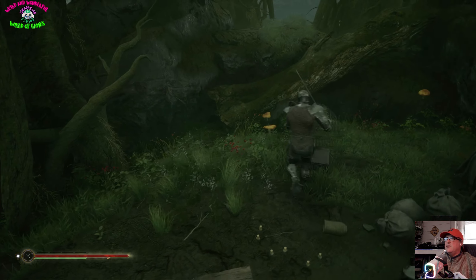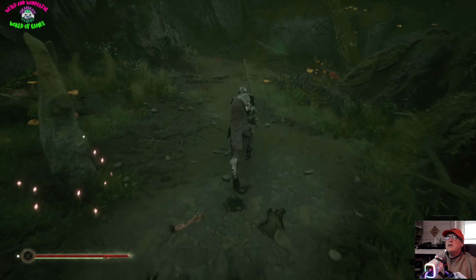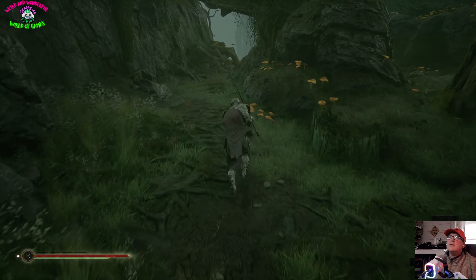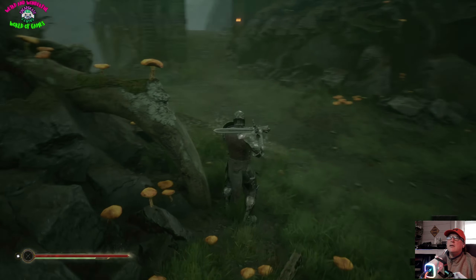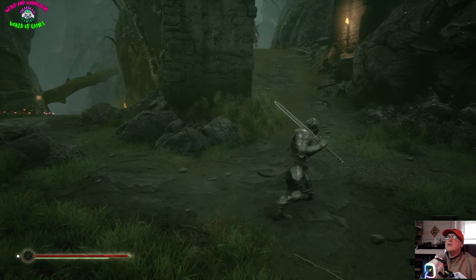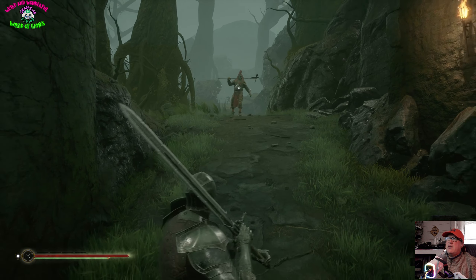There's a chest over here — nothing in it. Right, let's go a different way this time. Keep an eye out for those traps. Oh, there's a big guy up here — so we're going to fight him. Go on, chunky monkey — oh, he looks ready for some!